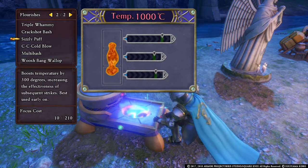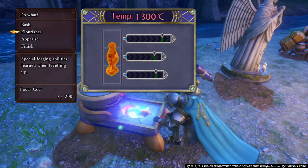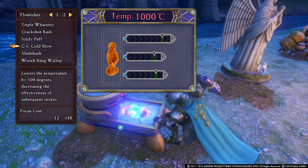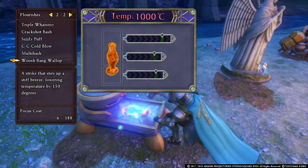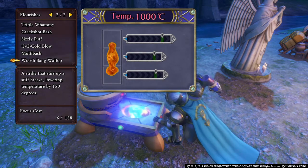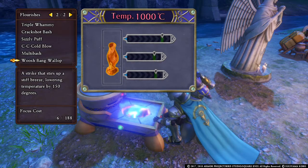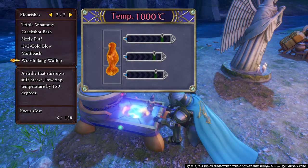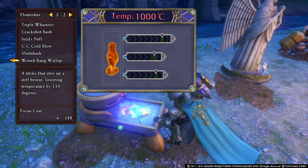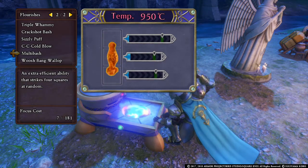Sizzle puff will increase your temperature by 300. Cold brew decreases it by 300. Whoosh bang roll up is an ability that does a high hit but lowers the temperature by 150, which is not good — it will greatly decrease your temperature rapidly, so I recommend staying away from this ability.